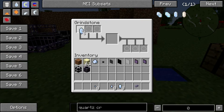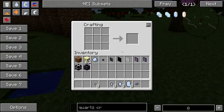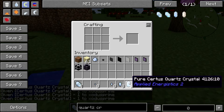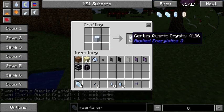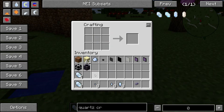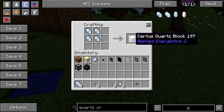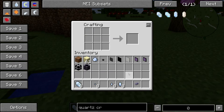Do note, though, that you cannot grind the pure quartz crystals, at least as of right now, in order to continue doubling them indefinitely. Also note that if you want to turn them back into regular quartz crystals, you can do that. You just make a quartz block and it gives you back quartz crystals. I needed eight pure and I got back four standard, so it doesn't give you a little cheat there.